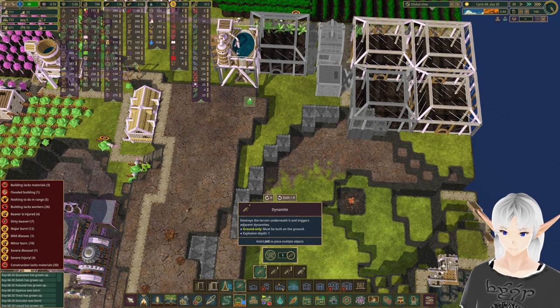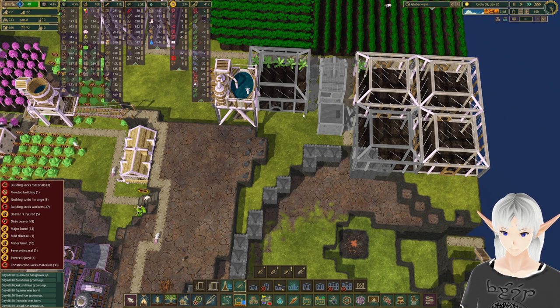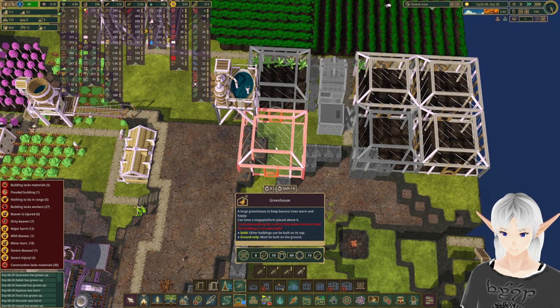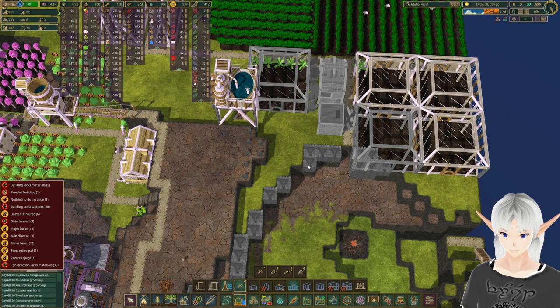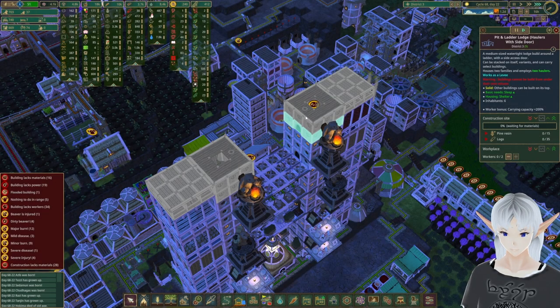Over here we're going to need to take out at least this part, so we'll put that in there. Hopefully they can reach it. For another greenhouse I'm going to need a set of blocks right there, so we'll let them work on that and check back later.